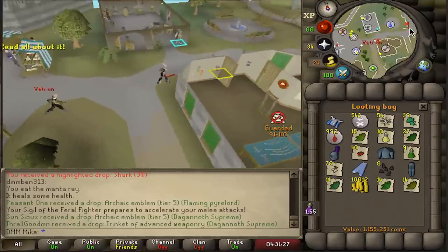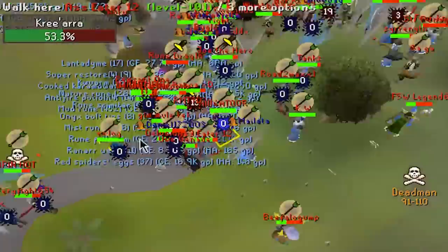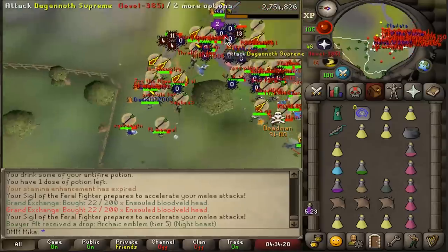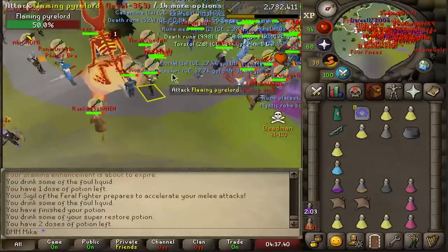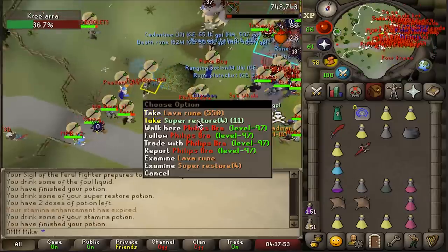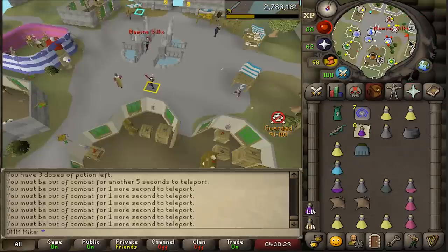Trip number one: 1.1 million — amazing! I look at how many people are dying. Got super combat and white berries — not too bad. I keep getting wines; not getting any tier fives right now. Criada is in so I need to be careful — praying range, keeping my distance. Got some 550 loot. It's only two minutes — I might be too late to come back but let's see.